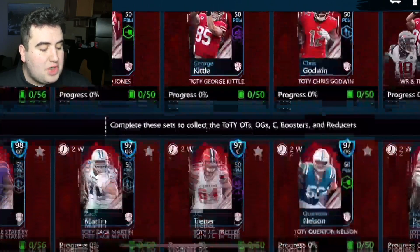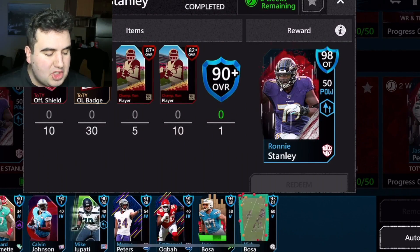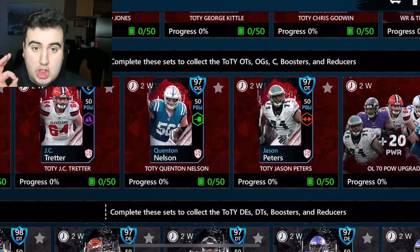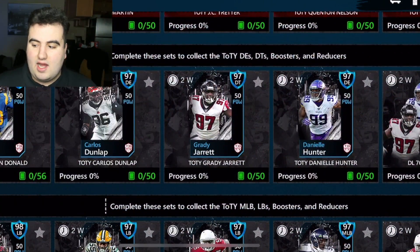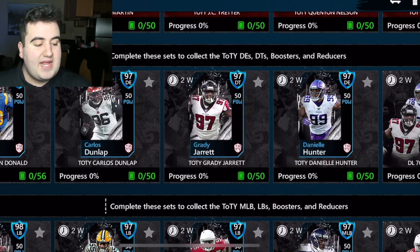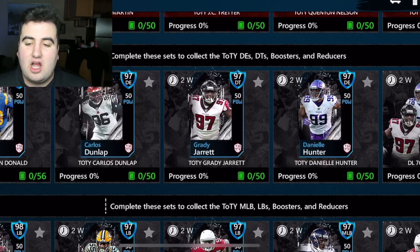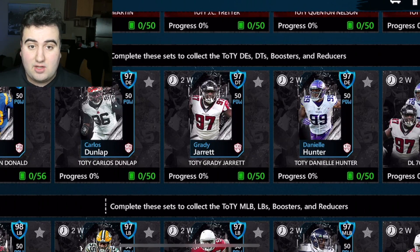Jumping to the offensive line, we have Ronnie Stanley from the Baltimore Ravens, Zach Martin, JC Tretter, and Quentin Nelson, as well as Jason Peters. That Quentin Nelson card is dope. A lot of people like to do an all O-line team of the year theme — I've seen that as a popular choice for a lot of creators, so that could be an idea.